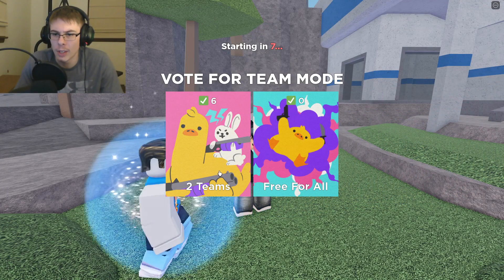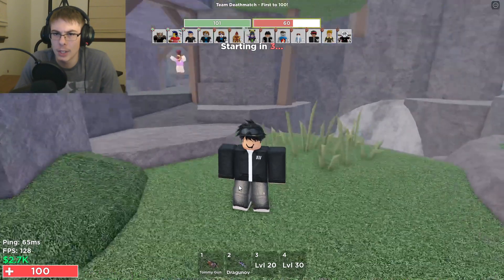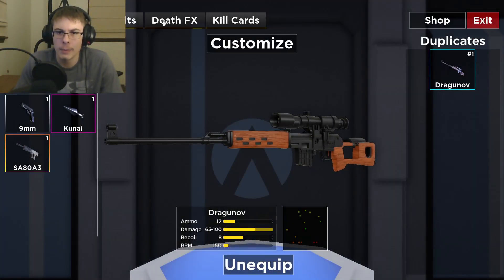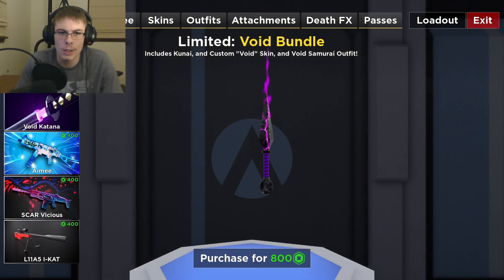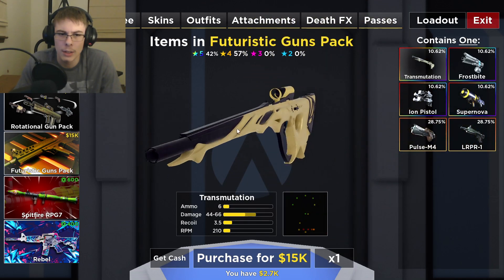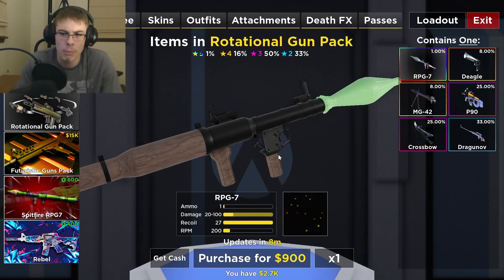Let's see what else I can buy. So I need to go here — this is Robux. There's a futuristic guns pack, a standard gun pack, rotational gun pack. I kind of want to go for this again — I didn't know this was more like opening up crates and stuff. That's pretty cool.